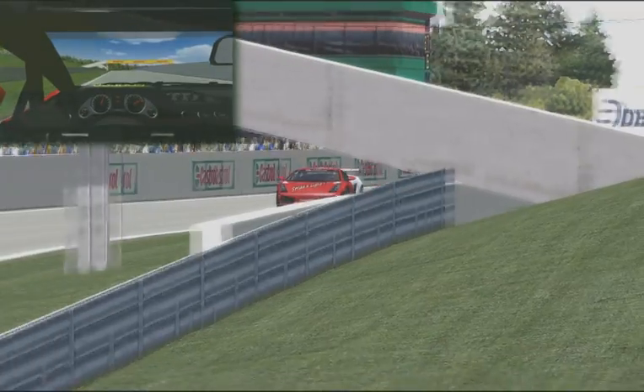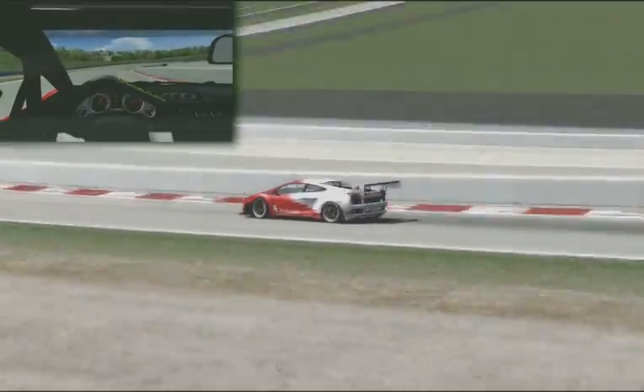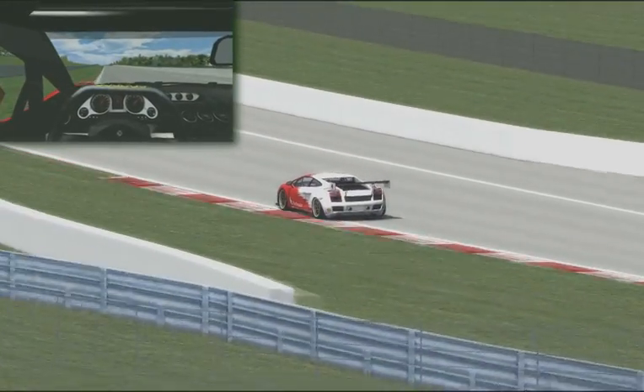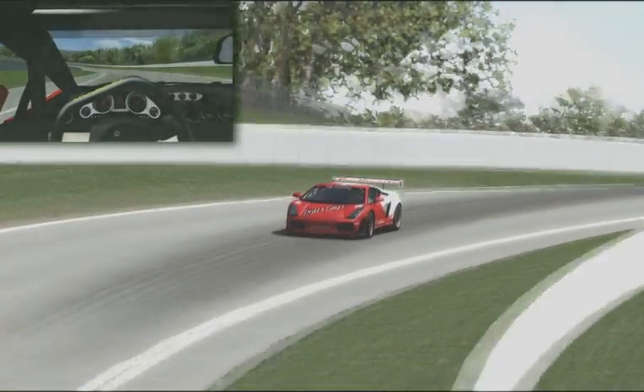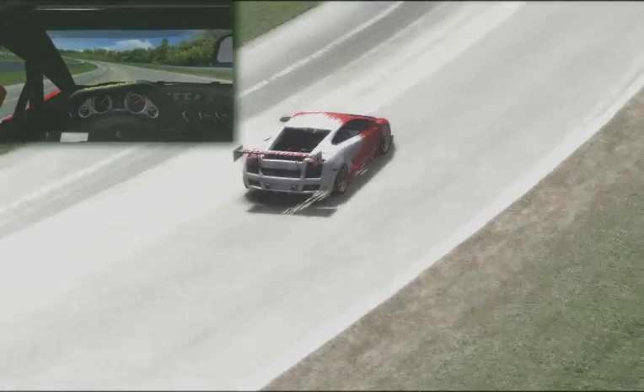Coming down the front straightaway, it's a really quick straightaway, followed by a hard downhill right corner. Up to sixth gear about the middle of turn one and two, the car slides to the outside. You start pointing yourself, shooting towards turn two — you're flat out once again as you enter. You crash over the hill down into turn two, clipping the inside, just a lot of G-forces here — the highest G-force on the track, pulling over four Gs here.